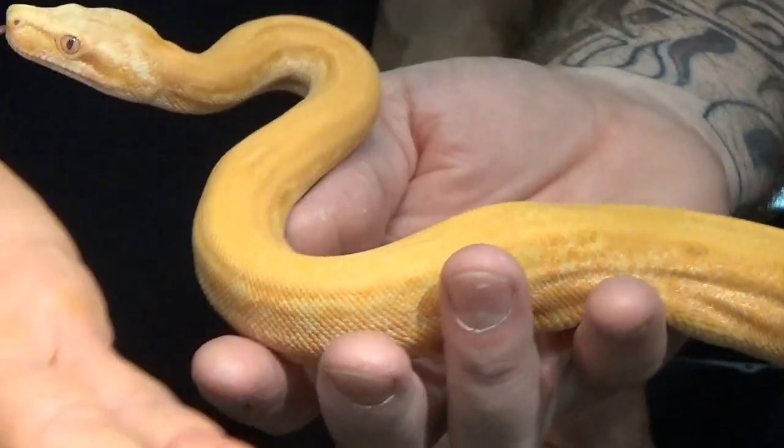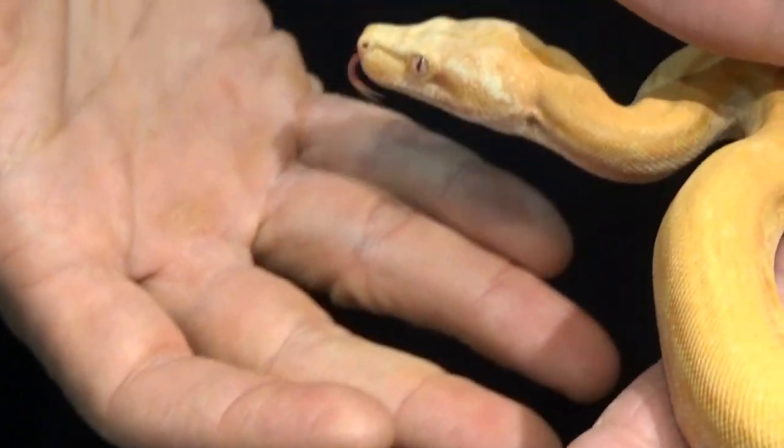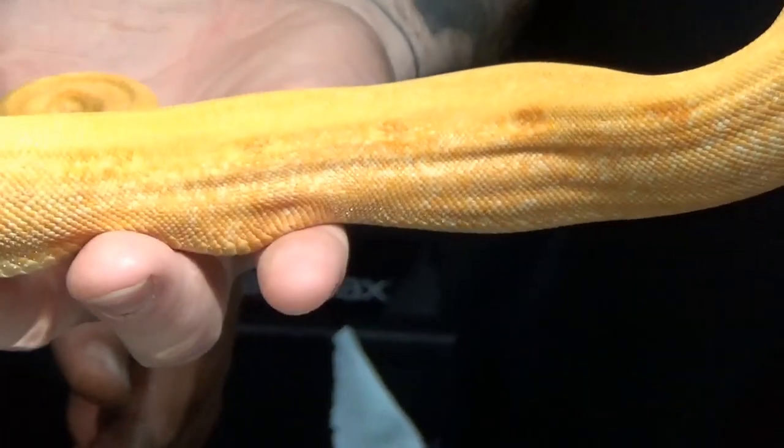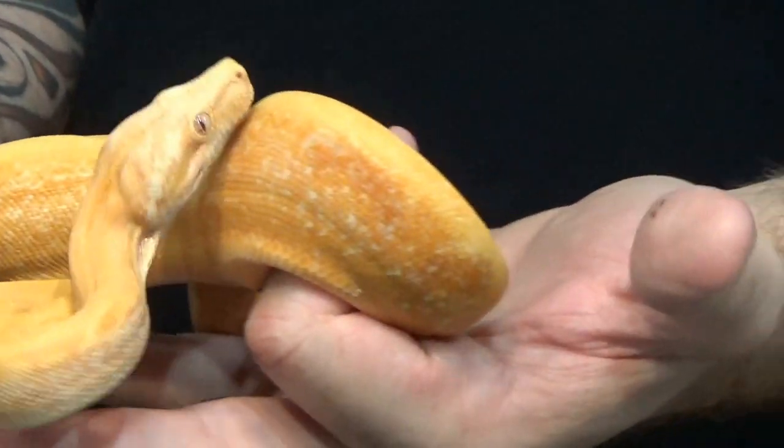This is a patternless boa — the super form is patternless. The normal Kraken itself kind of looks like an Arabesque or a Key West, the latter back. It's got very thin connecting lines on the regular. So this is a CODOM mutation, correct. This is the super form.